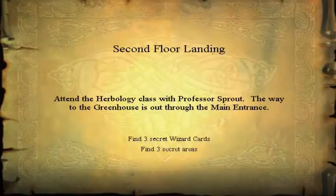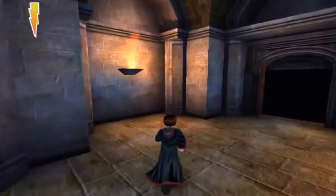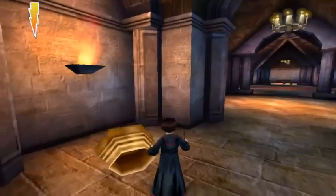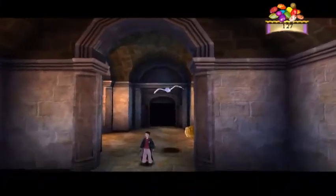Second floor landing - attend the Herbology class with Mrs. Sprout. The way to the greenhouse is out in the main entrance. Find three secret wizard cards, find three secret areas, which means each secret area probably has a wizard card. So I actually spawn out in this area. There are quite a couple of things we have to do before we can get there. Oh hey, it's Hedwig!